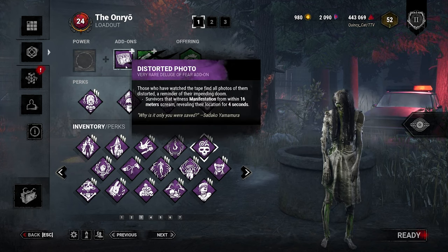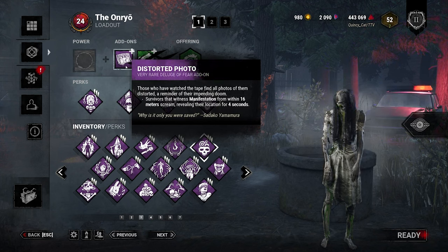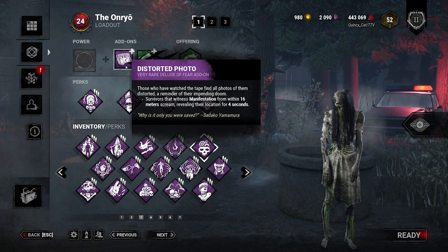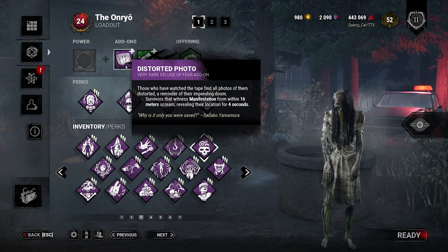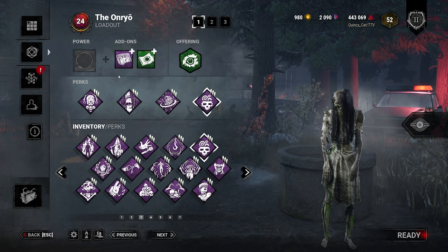We're also going to bring the add-on Distorted Photo. This is mostly just for my own enjoyment — it makes me giggle when people scream. It often confuses them at pallets, it can also interrupt unhooks, and it can interrupt gens when they're working on it as well. So if you're running this with Deadman's Switch, you can trigger Deadman's off of this. It's not her best add-on — you're really better off with Eerie Tape or Bloody Fingernails — but I find a lot of fun with this, so maybe give it a try if you're just looking to have some fun.